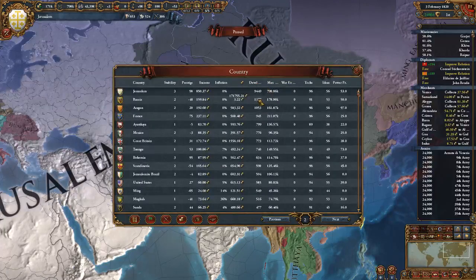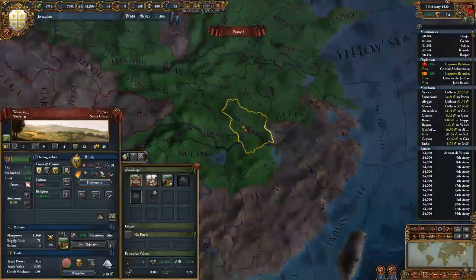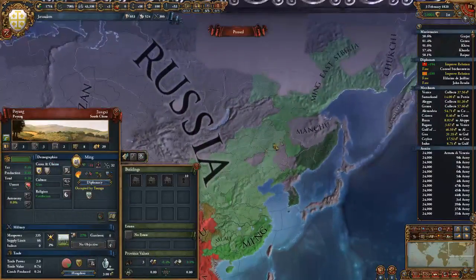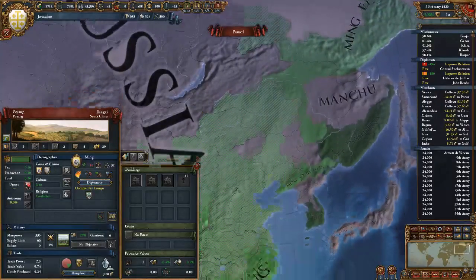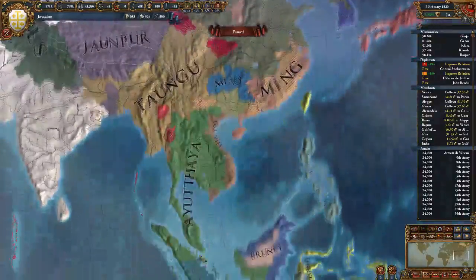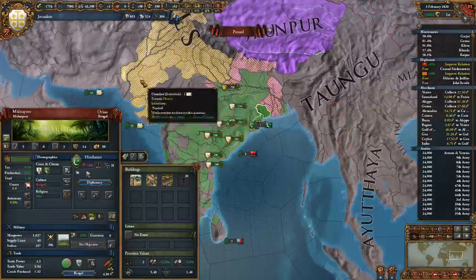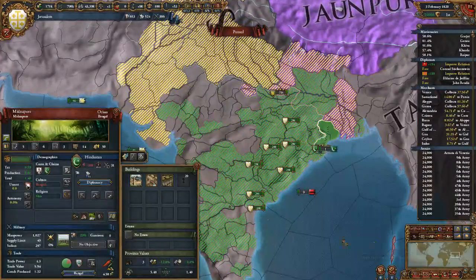The closest is Russia, who I've already smashed multiple times. Russia is quite substantially into China - Ming was actually very big, they owned all of this, and then Russia just came along and slaughtered them. Hindustan was actually quite large as well until I decided to come along; they had all of this land.